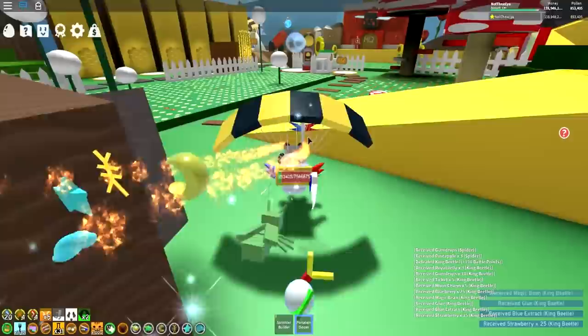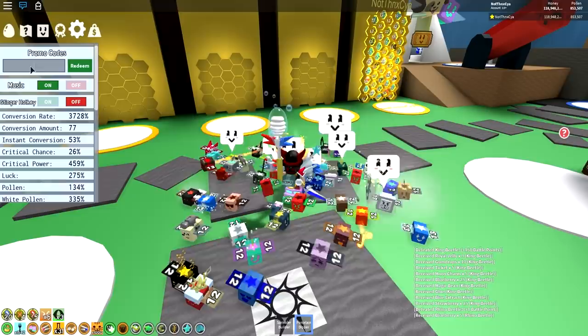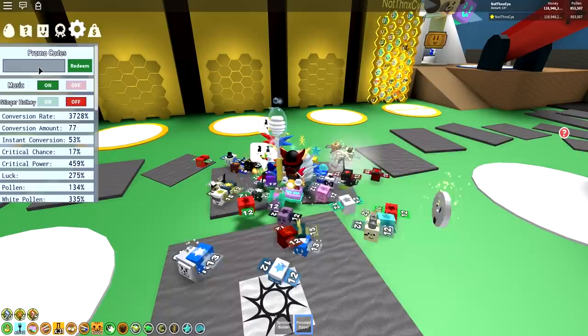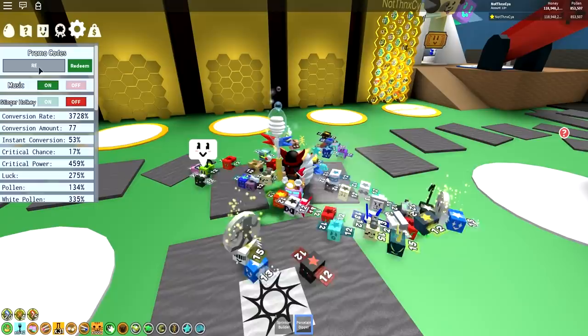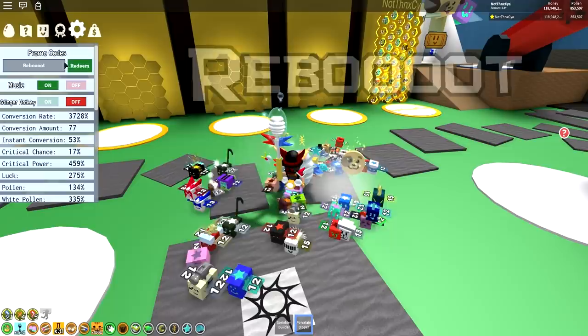Okay, this one is kind of a strange one. This is a code — this bad boy I think gives you a times four spider field boost, which I think is going to be helpful. The spider field is kind of not the easiest field to do because white pollen is fine, but the spider field is a bit of a strange one. This one is 'rebooooot' — but with four O's. So reboot, but one, two, three, four O's and a T. Ready? Three, two, one, boom.